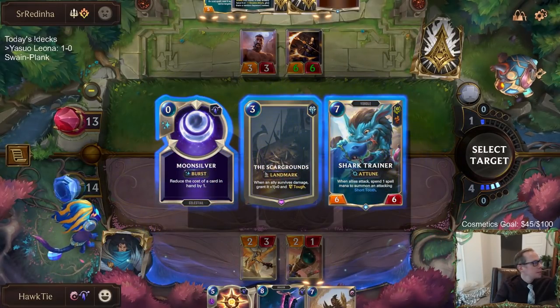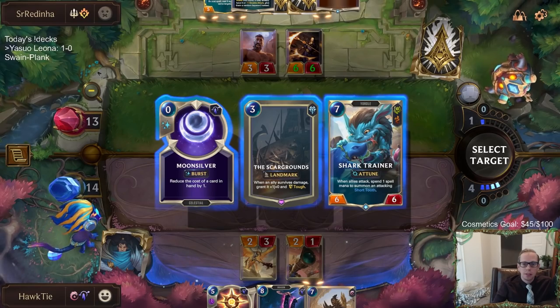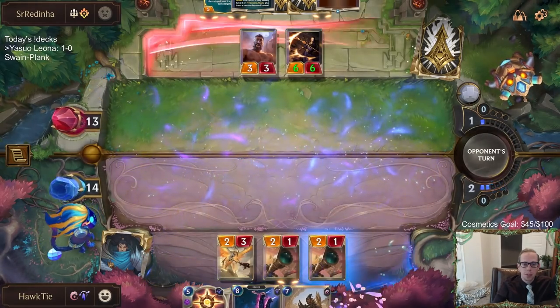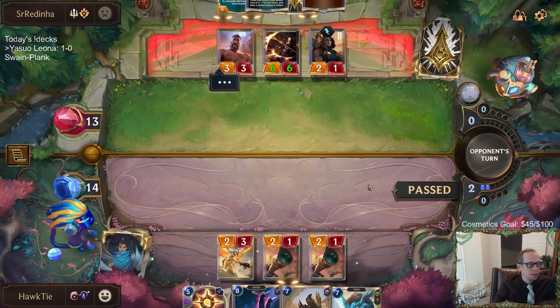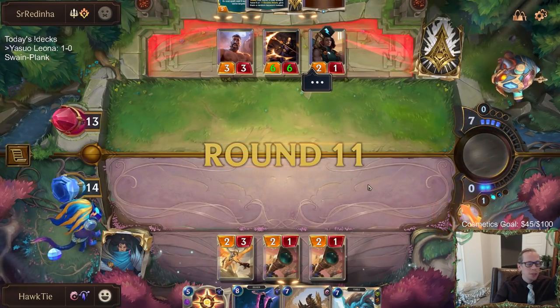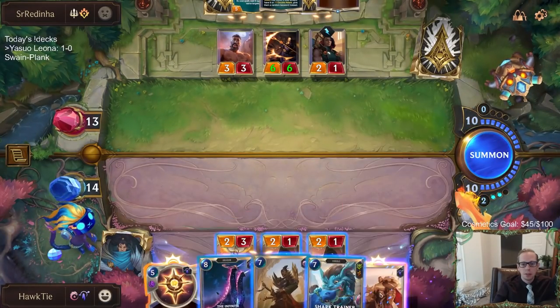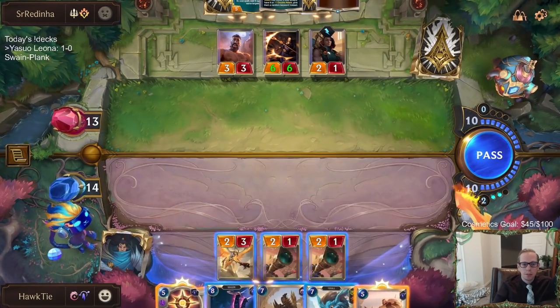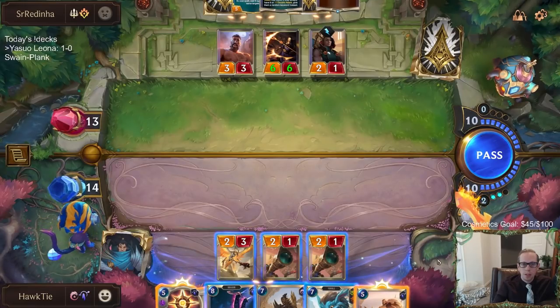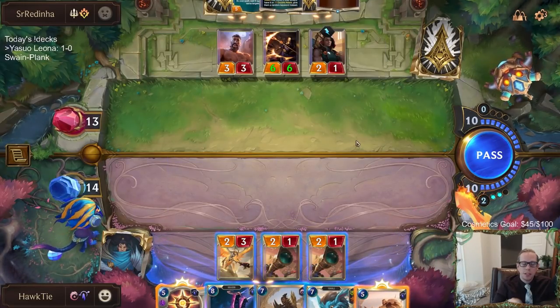Yasuo down. I'll just take another huge seven-drop — Shark Trainer I guess. I don't really see the other two cards helping out that much. I want to play Infinite Mind Splitter but I want it to get the six-six and the Jace.